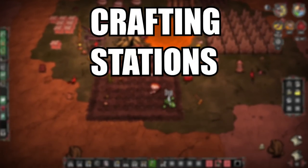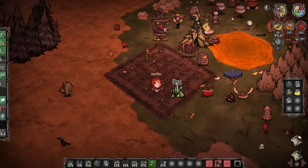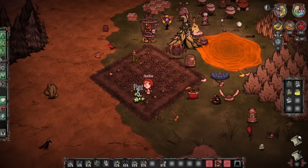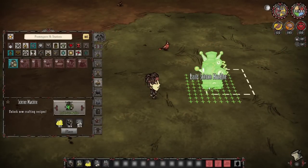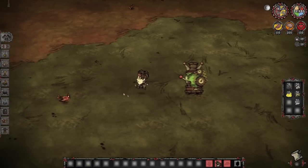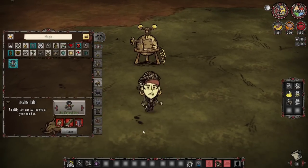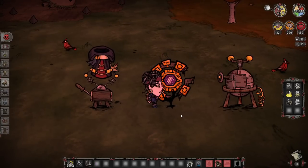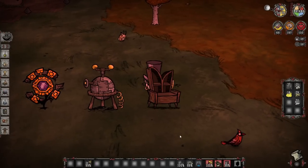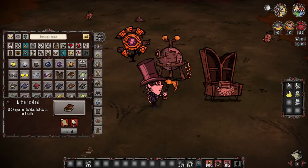As far as crafting stations go, it's somewhat obvious but also a very important category to cover. There are a total of 9 different crafting stations that you can put in your base. These include the Science Machine, which unlocks the first tier of Science; the Alchemy Engine, which unlocks the second tier of Science; the Prestohaditator, which unlocks the first tier of Magic; the Shadow Manipulator, which unlocks the second tier of Magic; and the Bookcase, which is a Wickerbottom-only item.